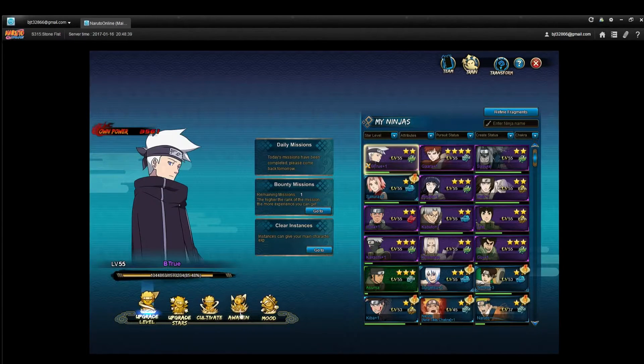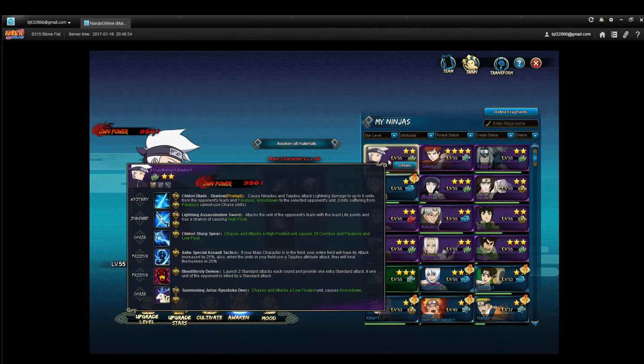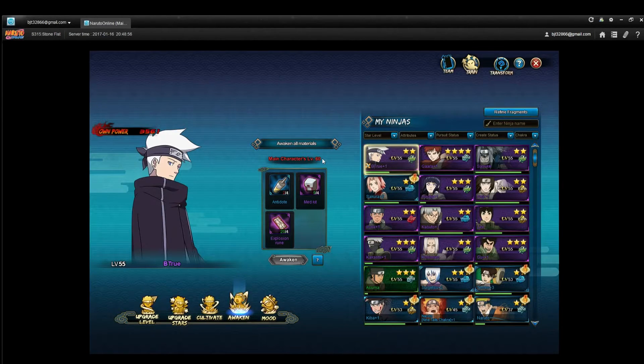As you level up your ninja, you can awaken them. They start off green and then they awaken to blue, then there are a couple levels of blue, then you get purple, and so on. Use your stamina to awaken your ninja to the highest level that you can get them. Every five levels you unlock a new level that you can get your ninjas to, so make sure that the main four ninja that you use are at the highest awaken level that you can get them.